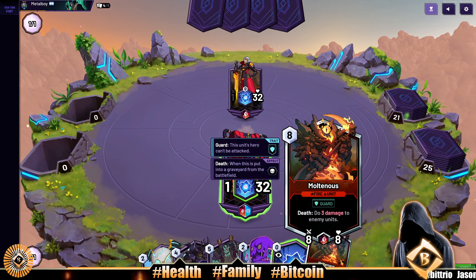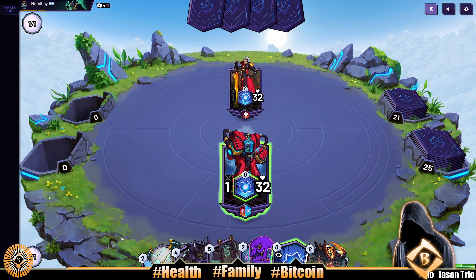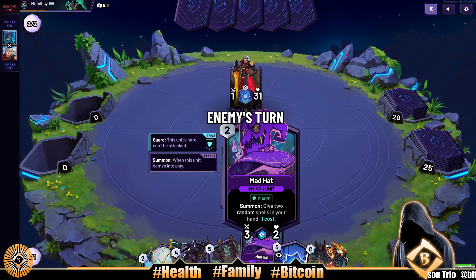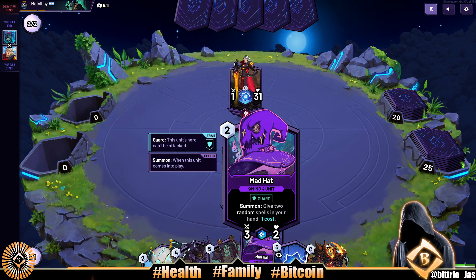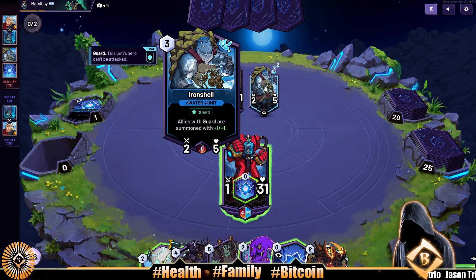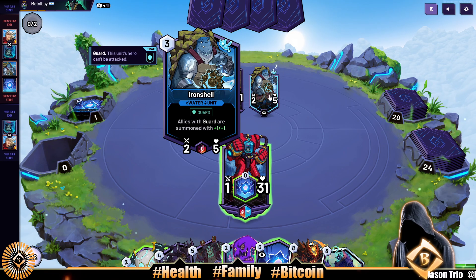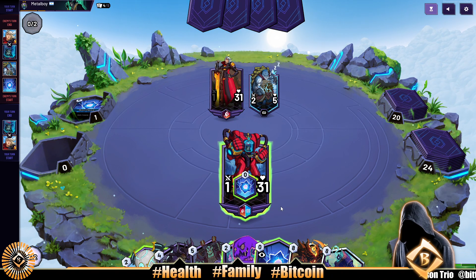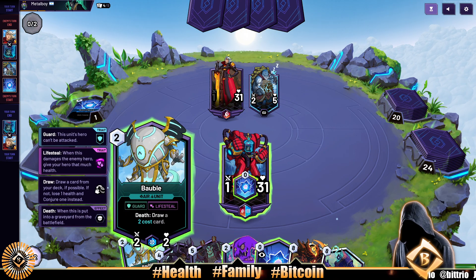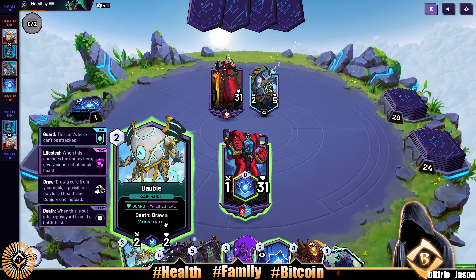In our opener we draw an eight-drop — nice. Mad Hat though actually doesn't work with that too well. We'll just hit and that's it. Mad Hat — maybe we should have taken Breaker Crab over Mad Hat, but still a three-two. This card can cause us problems if we don't have any spells. We should have taken one removal spell to work with allies with Guard. Let's just put Bubble out there.